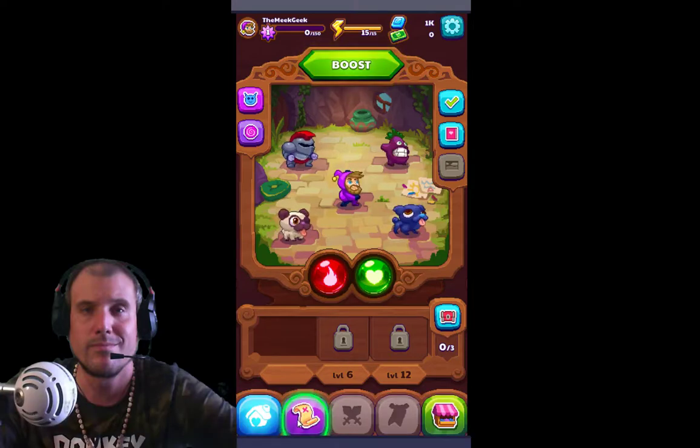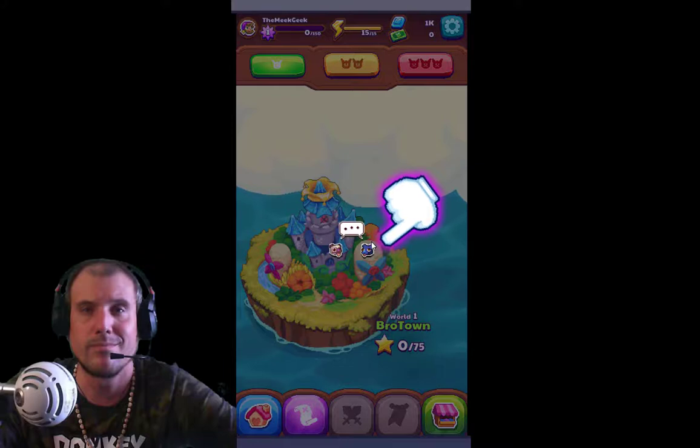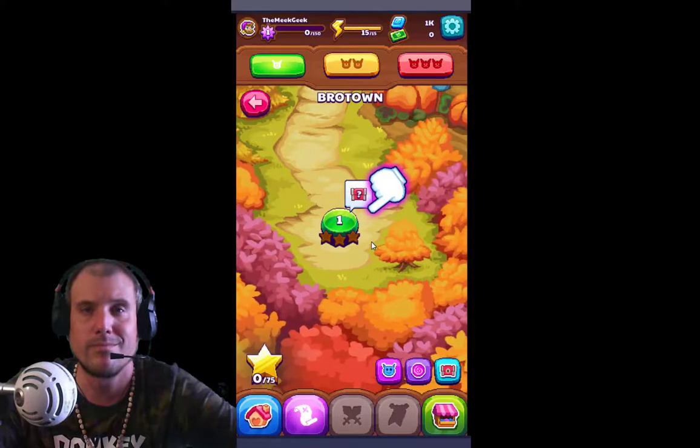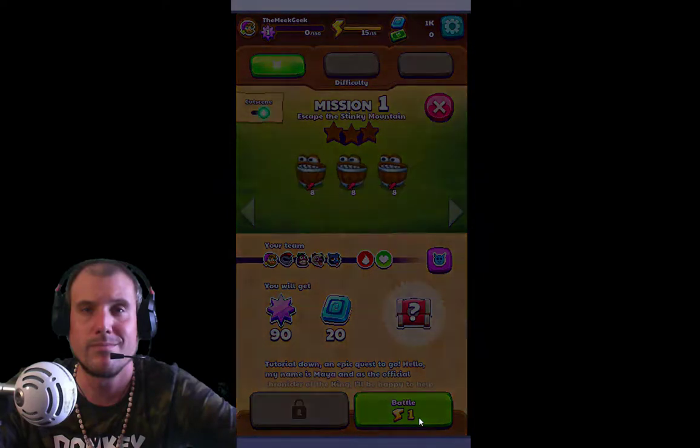I'm going to press this button here - it looks like it's some kind of checklist or proclamation or something, maybe a spell. Okay, it's a map. World 1, Bro Town - 0 out of 75. Let's click this part of this island. I'm loving this game so far - it just has a good feel about it, light and fun and not too much pressure. I love playing games like this sometimes to unwind. Mission 1. Escape the Stinky Mountain. Battle 1. Let's do this.